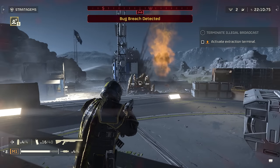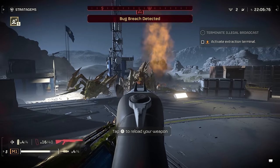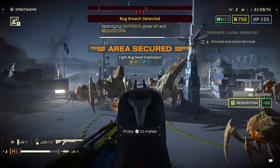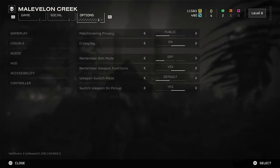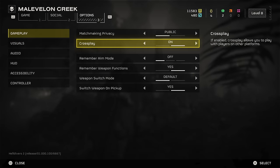Also, when aiming with L2, you can press R3 to switch between first and third person aiming, letting you decide between the tighter sense of accuracy of an FPS or the better sense of your surroundings from the wider third person camera. You can actually tell the game to memorise your aiming preferences — head to the gameplay tab in options and you can switch on remember aim mode.